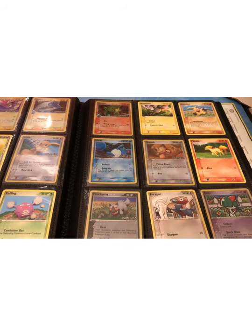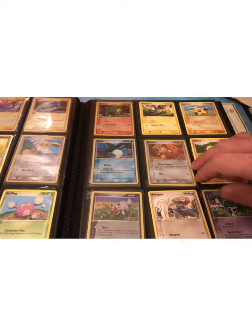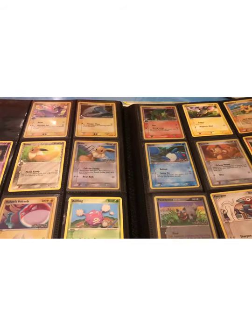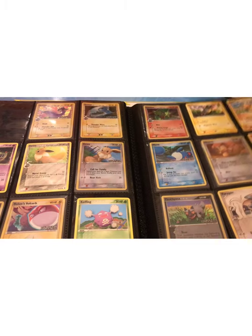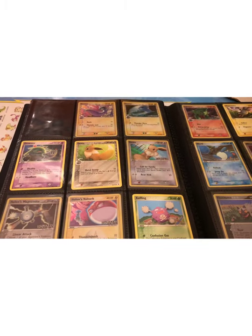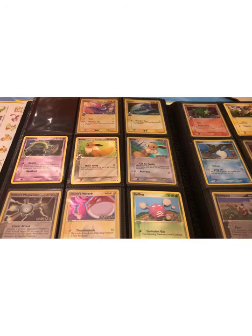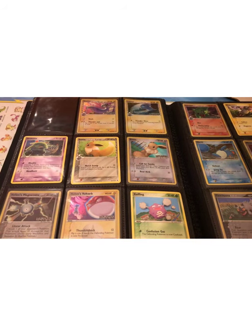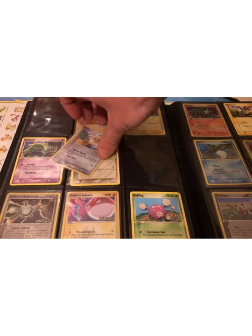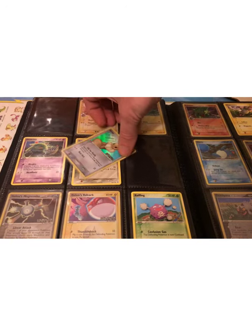That was a cool thing they started doing with these EX sets — making even the common cards reverse holo like that. It just makes the whole set shine more, literally and figuratively, and makes it more appealing for the collector. Because when you have a binder, every card is just shining nicely — it just adds a little more depth and sparkle to the whole collection.